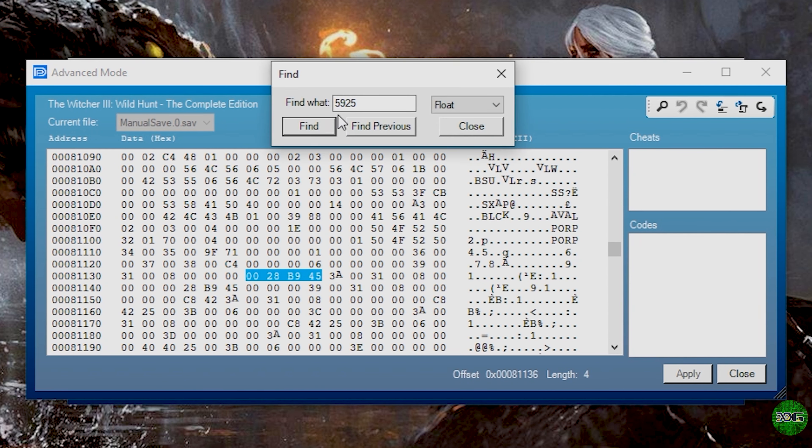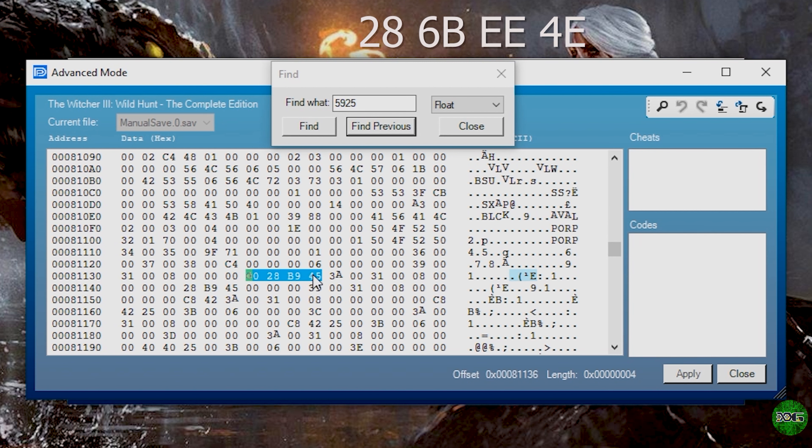Remember it should be 59.25 for both the top and bottom, so we're just going to enter 59.25 and hit find. In this entire code there should only be two values of this number. You're going to hit find, and find previous — if you go to find again you'll see there are no more instances. So you know this is the value you need to change. Go back to find previous — this is the first one. You want to replace this section with the code on screen right now: 28 6B 4E. Hit find to jump to the next value and repeat that process — 4E. What you've just done is given yourself 2 billion health.